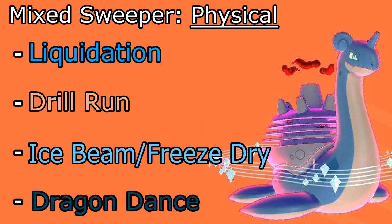Then we have Drill Run, which becomes Max Quake, which actually allows you to increase your Special Defense stat even more. So it's a crazy defensive-offensive, really ridiculous Lapras set. We're running Liquidation because it's stronger than Waterfall — yes, Waterfall has the flinch chance, but I'd take the damage over the flinch chance any day. Drill Run is just good coverage. For the Ice move, we're going to be on the special side, allowing us to hit physical or special walls depending on what we're up against, and we have either Ice Beam or Freeze Dry. Freeze Dry lets us hit Water types for super effective, which I like.